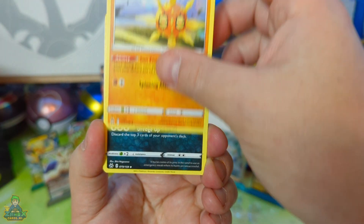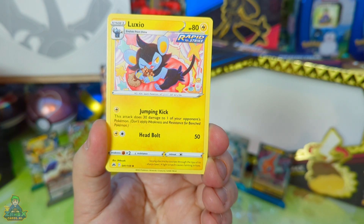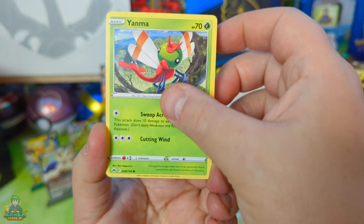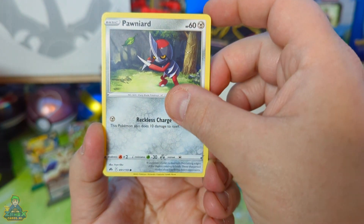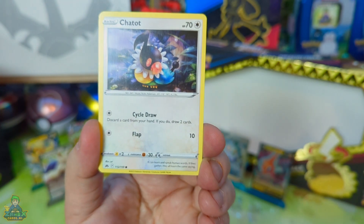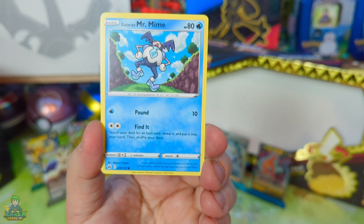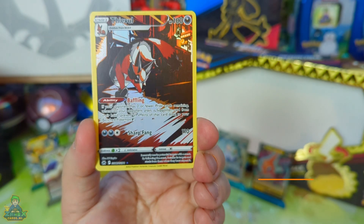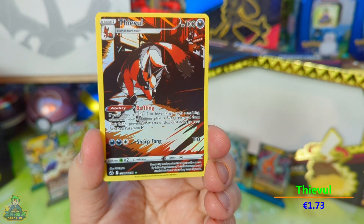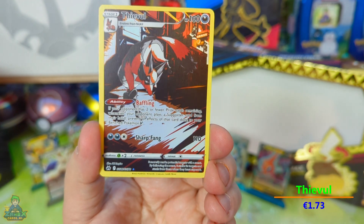Solrock. Crokerrock. Luxio. Yanma. Ponyard. Cricketot. Chatot. Mr. Mime. Woppa. Een T-Vull! We hebben nou echt van elk pak een leuke kaart gehad, jongens. Supergaaf. Wat een mooie tekening ook van deze T-Vull.